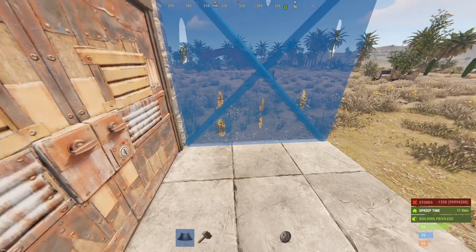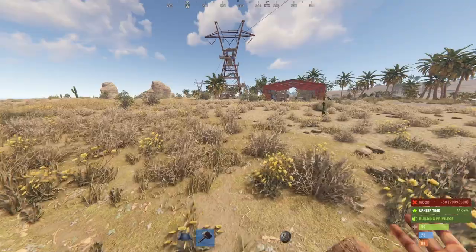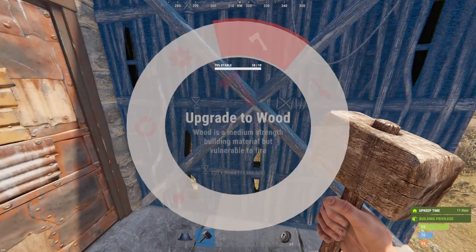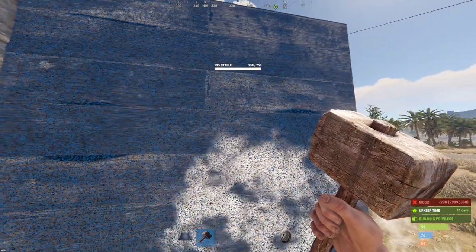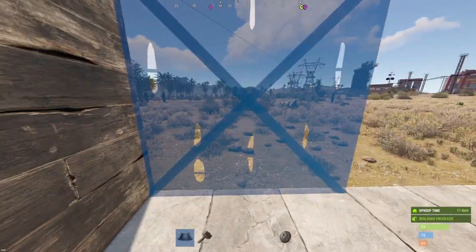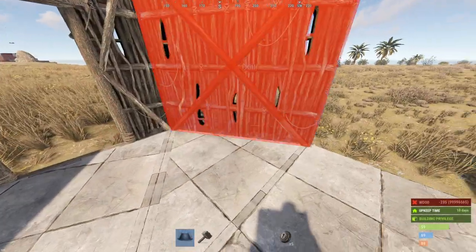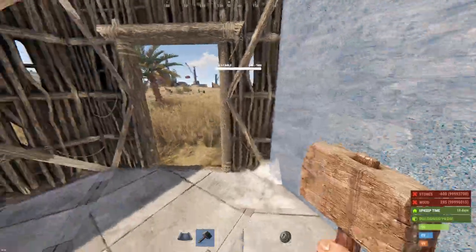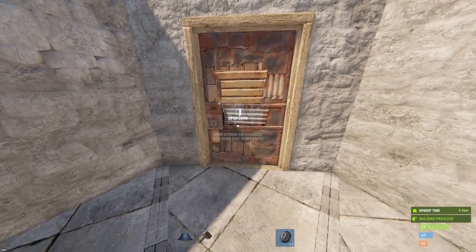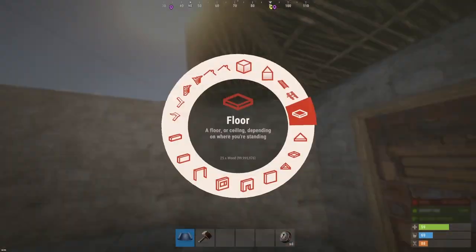Now we're going to knock this off early so you don't screw up later: place a wall in the area that you want to bait from, because you're not going to be doing this on a dead server — there's going to be players and you don't want them to kill you. Upgrade that to wood. Do not upgrade past wood because you're going to have to knock it down later. Wall it in, and on that middle triangle go ahead and place a single doorway. Wall in the rest, upgrade, pop your single door in place, lock it up, and put your roof on.